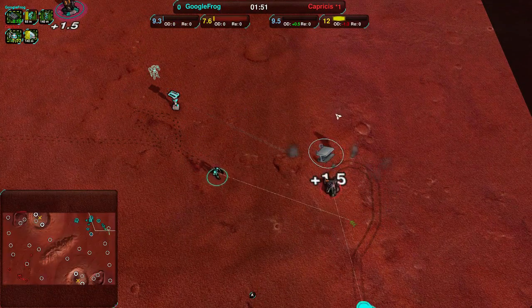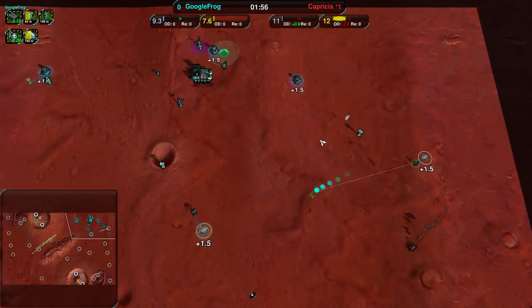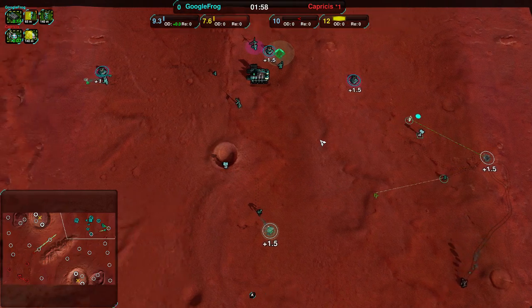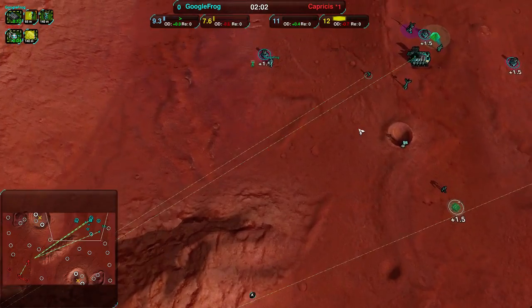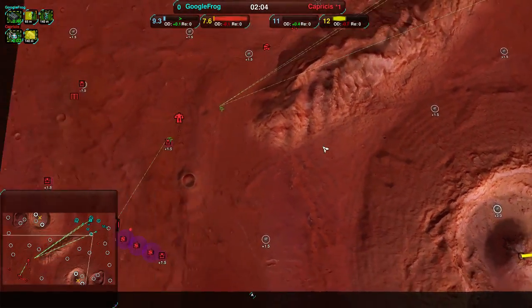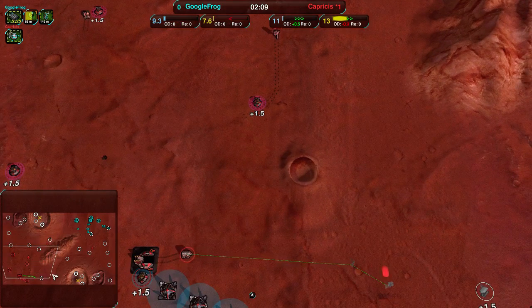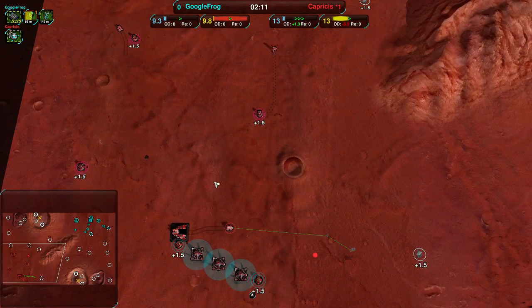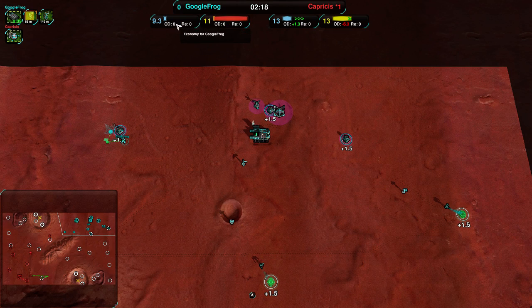Apparently this used to not be 1.5 metal per extractor — it used to be points, and it got adjusted by Sprung to double the metal extractor amount. This is still low; plus 2 is roughly the standard, plus 1.5 is kind of famine. Right now Capricious has five metal extractors at 13 metal per second; Googlefrog has three and not even at 10 metal per second yet. That's the kind of famine we're talking about.